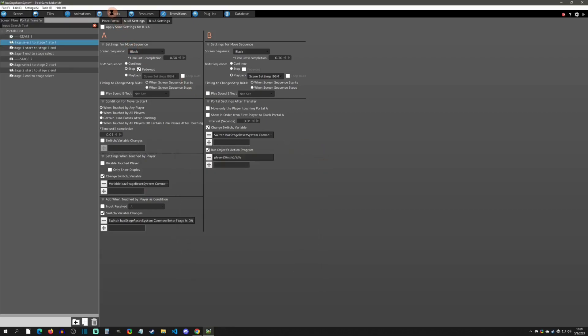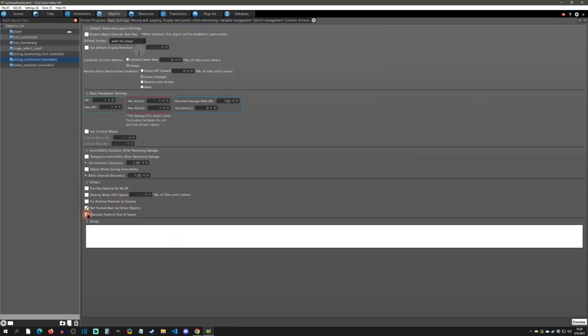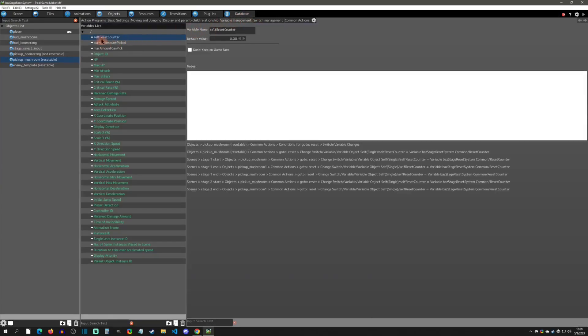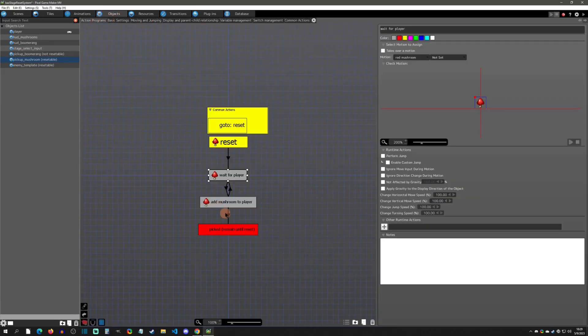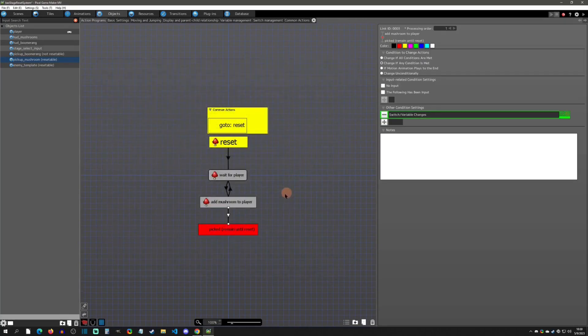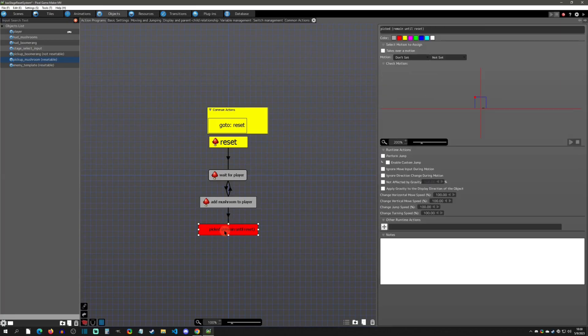Now what do we do with that reset counter? Going to the mushroom object: for this system to work, objects must be set to Maintain State at End of Scene. I create a variable called 'self reset counter'. I also have the same variable as the point system — the current amount picked — plus a max amount variable instead of a hard-coded value. When checking for the cap I just check if current amount picked is greater than or equal to max amount.